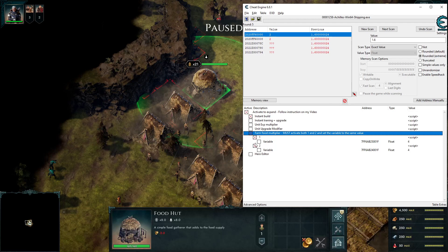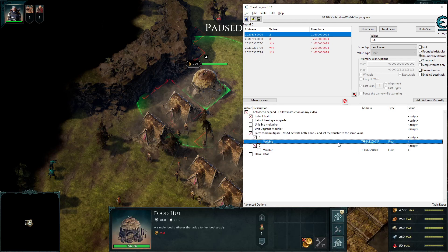You must activate both variable 1 and 2. Open that one, activate both 1 and 2, and set the variable to the same value. You can set them to different values, but it's going to mess up again — it won't crash, but I highly recommend putting them to the same value.